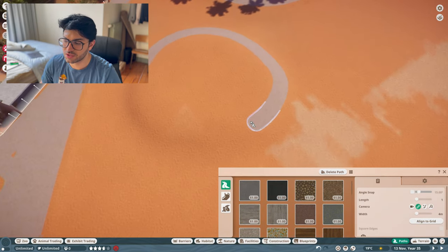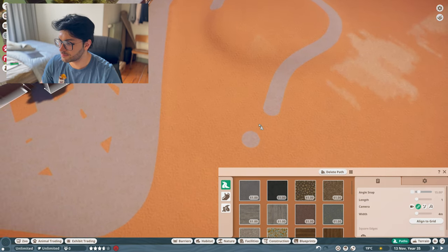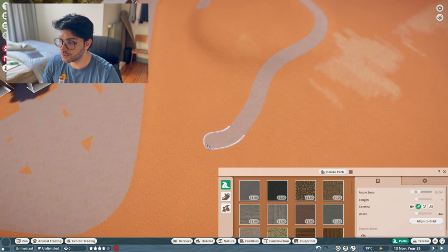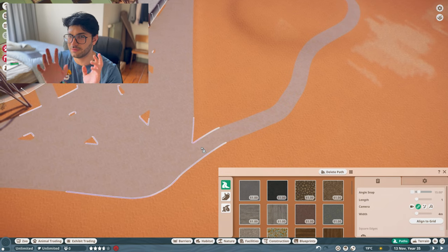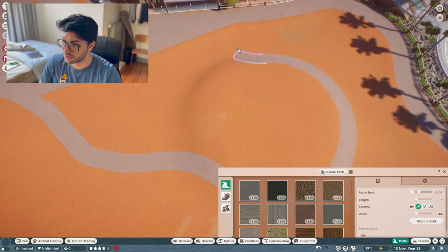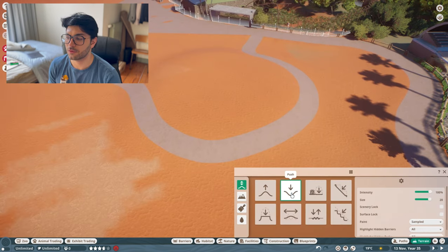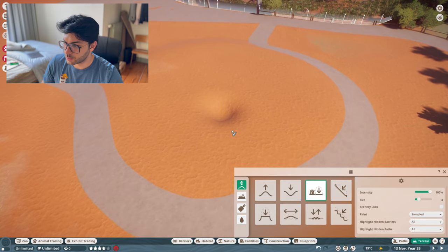I would always suggest don't make a whole circular look to the paths, especially if you plan to play the game and you have smaller animals that get stressed out really easily. You need space for them to not be viewed, and the best way to achieve that is to not give the guests the ability to view them. So I'm making this kind of half island look. Then next up is terraforming again, because we need a little pool here — we cannot achieve that pool unless we terraform.